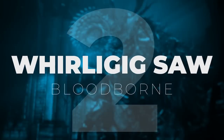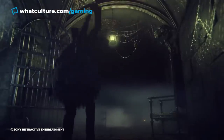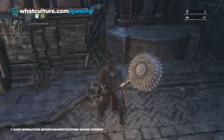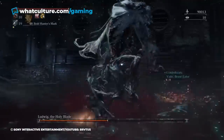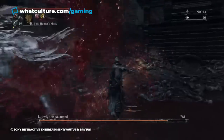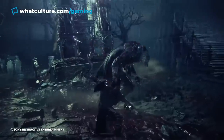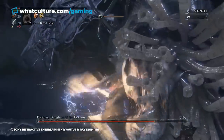#2: The Whirligig Saw, Bloodborne. We couldn't just limit this list to a single FromSoftware game, especially with Bloodborne offering up one of the developer's all-time best-loved weapons — the Whirligig Saw. Introduced in the game's Old Hunters DLC, it will turn just about any base game enemy into shreds of quivering meat. Its status as a trick weapon allows it to transform from a long-handled mace into a saw on a stick, the latter proving particularly satisfying due to the ridiculous amount of stylish damage it can dish out. As strength weapons go, Bloodborne has no immediately superior options.